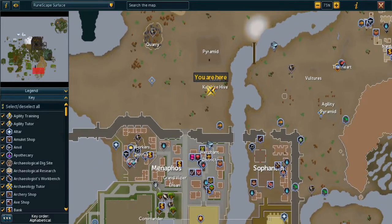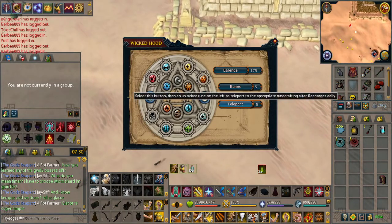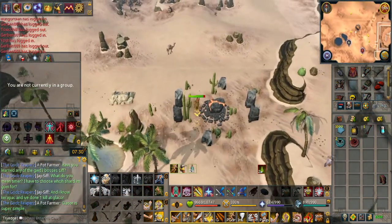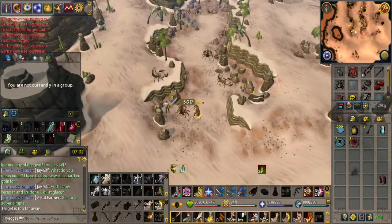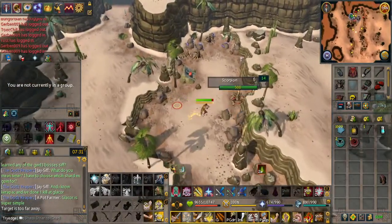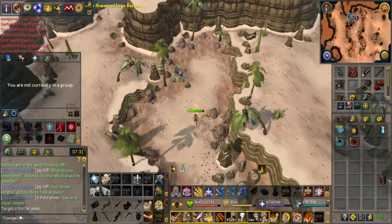On the world map it says the Exiled Kalphite Hive - it's just north of the Menaphos lodestone. Next up, a very easy one: killing Scorpions. Make your way to Al Kharid - if you have a Wicked Hood, teleport to the Fire Altar and run north. These scorpions only have 500 health. You could kill scorpions in Sophanem but these are so much quicker, though you don't really make anything, so it's up to you which method you prefer.